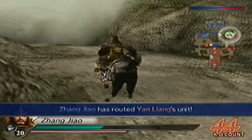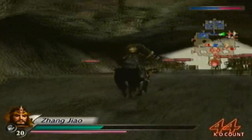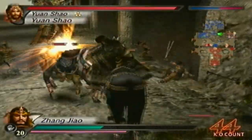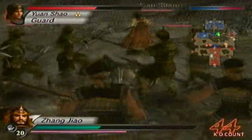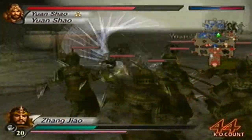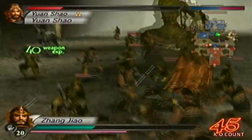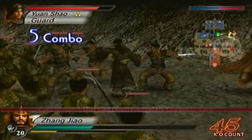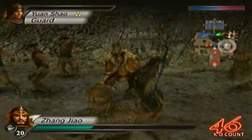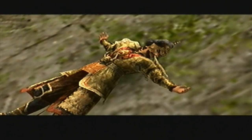Now I'll go for Yuan Shao, then we'll head over to Guan Sun San and Zhao Yun and defeat them. So far so good. Yuan Shao is down. Now we have Zhao Yun and Guan Sun San. Fortunately I don't have to worry about keeping everybody alive — it's just Zhang Bao and Zhang Liang.